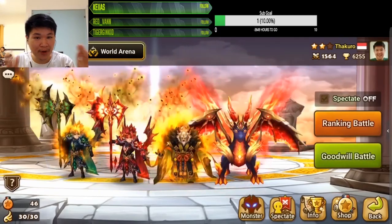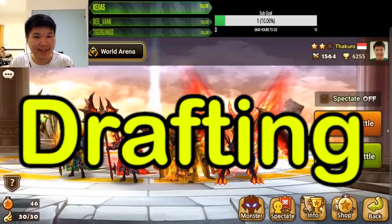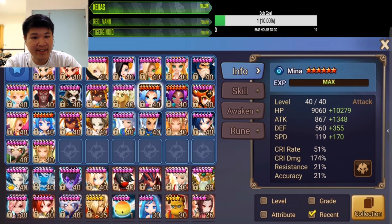Hey guys, today we're gonna talk about the most important thing in RTA: drafting. You may have all the monsters in the game, but if you don't know how to draft, then they might as well be useless.